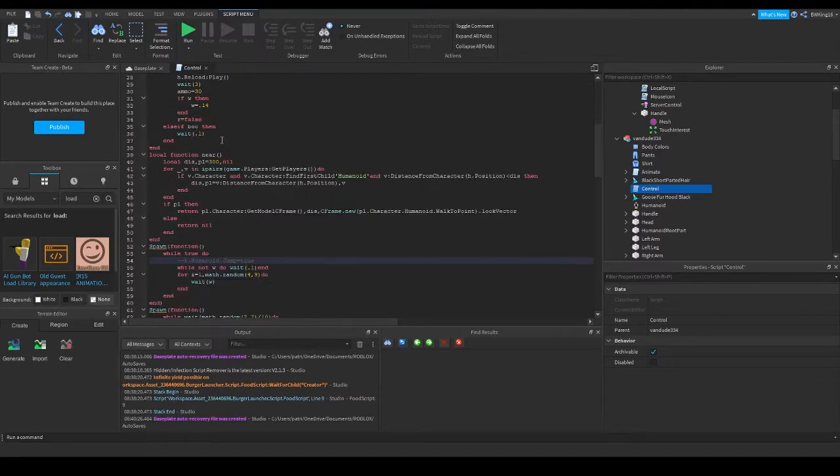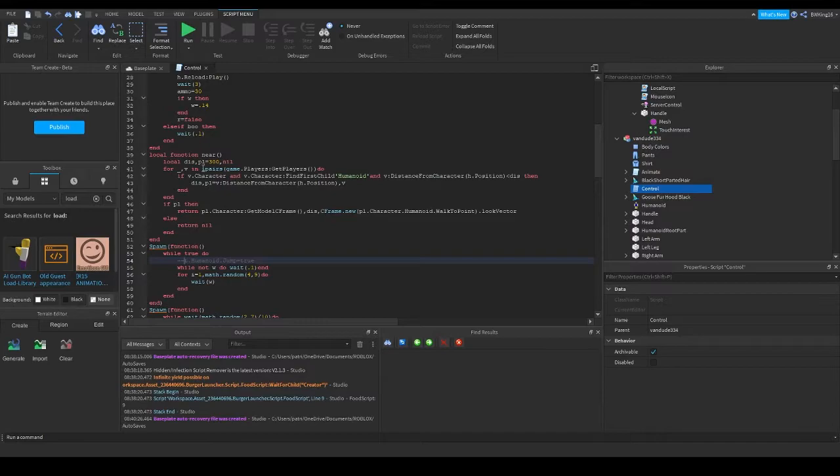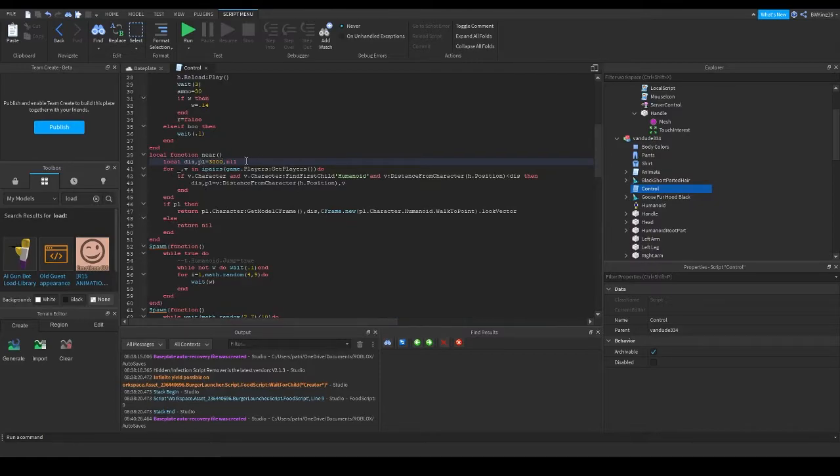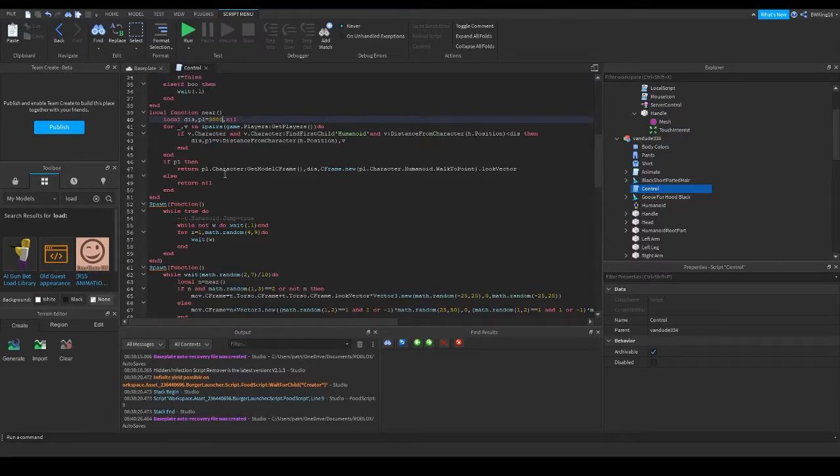Now, how do we change the chase distance? Go to line 40 on the script, and you'll see something that says distance slash player. You see the number here — 300. That's where you change it. I would say set it to 3,000, that way it follows you wherever you go — like a stalker or something. That's basically how you edit that distance value.